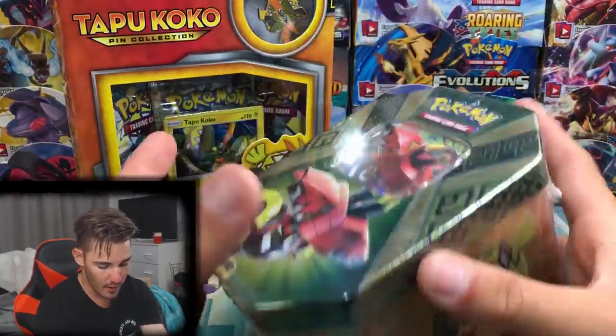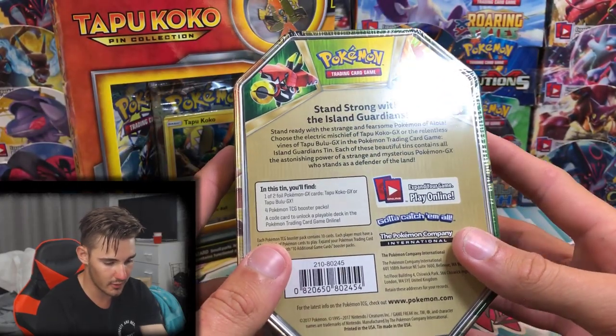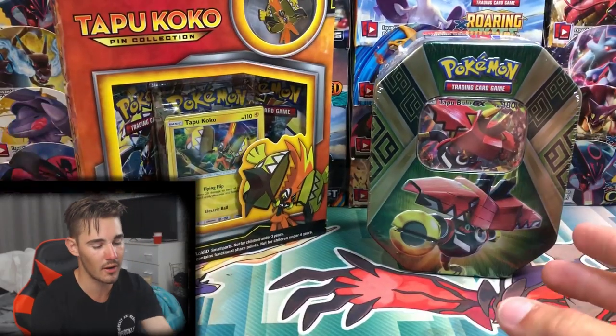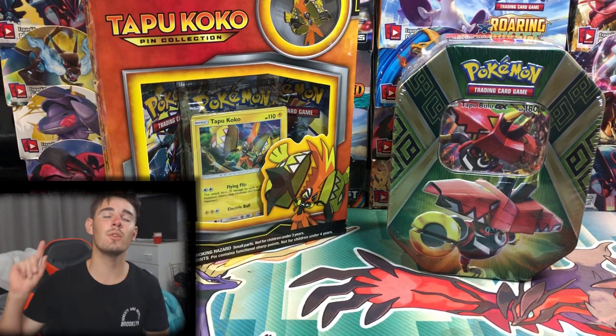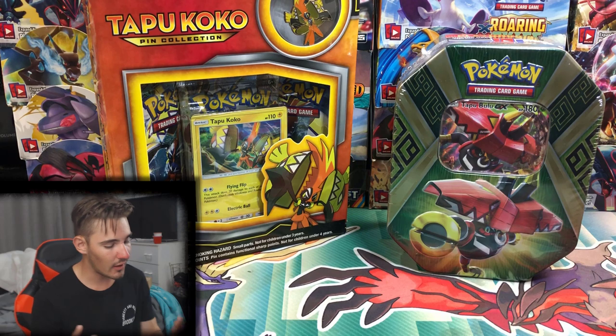Then we have a Tapu Bulu Tin. This is back from — I think there's Steam Siege in here, I'm not too sure — 2017, so two years ago when Sun and Moon was first released. It was one of the tins that was first released with it. Hopefully you guys do enjoy this video.